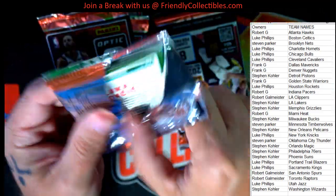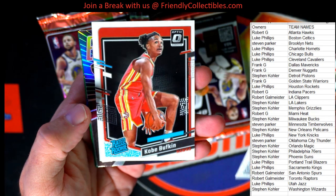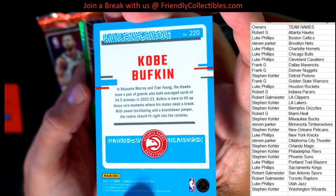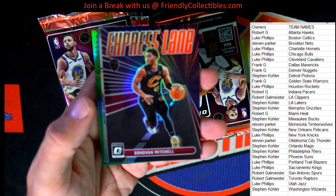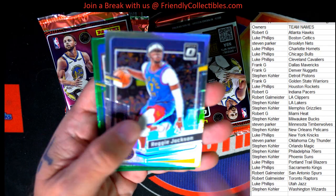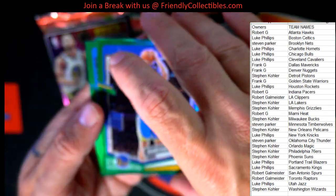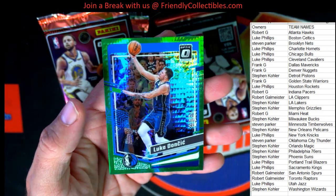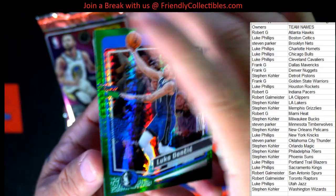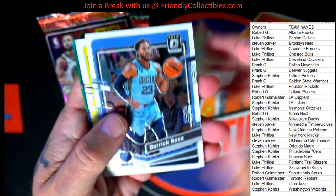Next pack. We got our base cards — Kawhi, Giannis, CJ McCollum. And we got a Kobe Bufkin Rated Rookie going out to Robert G. We got the Express Lane — Donovan Mitchell, Cleveland Cavs, Luke, coming your way. We got the Reggie Jackson Golden State Refractor — Frank G, coming out to you. We got the Green — Andrew Wiggins, going out to Frank G. Nice Andrew Wiggins Green. And a Luka — Dallas Mavericks, Frank G, coming out to you, man. Nice Luka Green right there. Couple good greens in that pack right there, man.